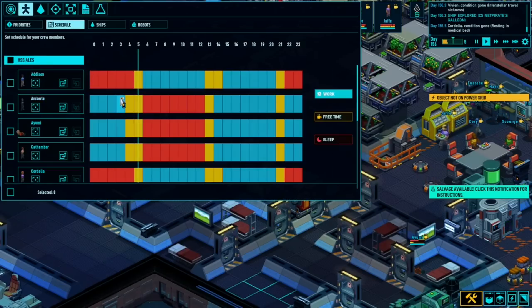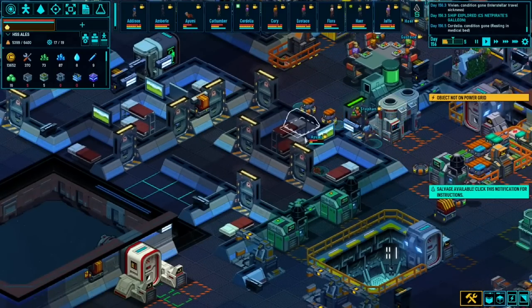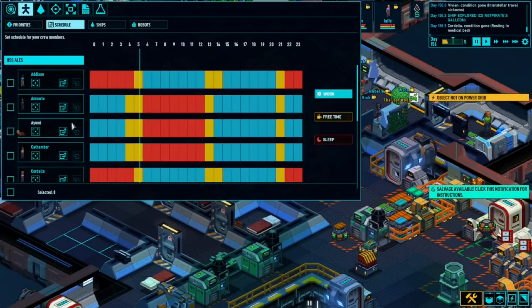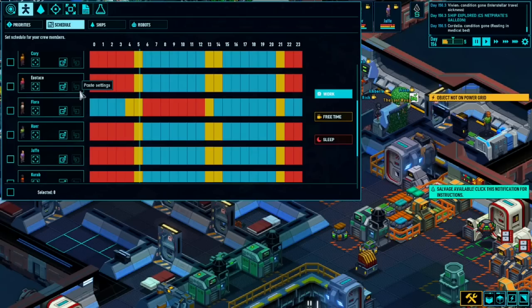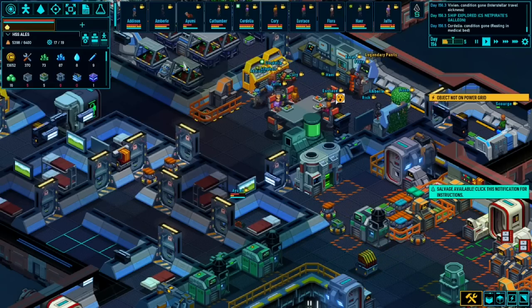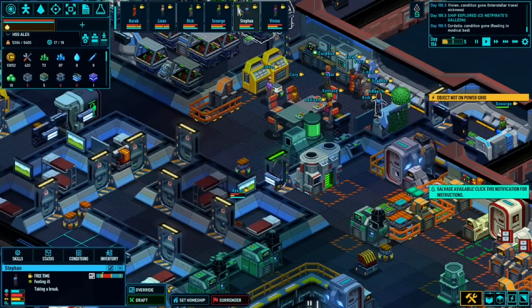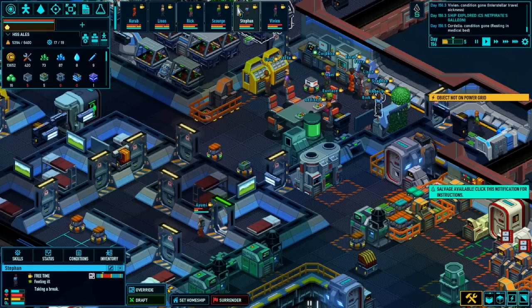We need to start defining jobs for some of the other people. Yeah, I think we will start moving some of these salvage bots - let's start doing that now. Let's move some of this stuff out. I'll make this like a robot hallway - I think that's a good one. Just have a hallway of robots. So we've made this ship pretty beefy - we've just got to start stripping this ship down, which is fine.